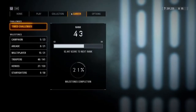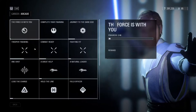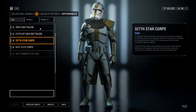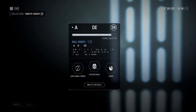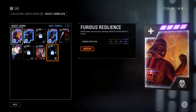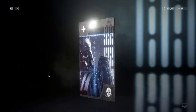Now I will explain game progression. By completing challenges in the career tab and playing matches, you earn credits which can be used on different emotes, appearances and victory poses. At the collection tab you can see all the different classes and characters. Once you play with them you will earn XP for the character you are using. Enough XP levels up your character, which gives you skill points. You can use skill points to unlock star cards that improve the character.